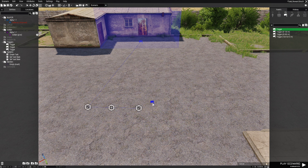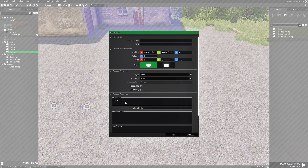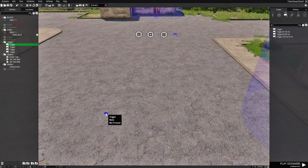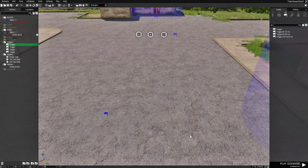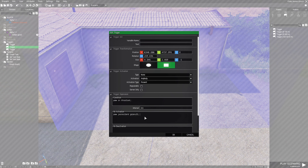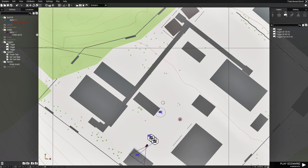Place another trigger of no size. Sync that trigger to the Failed task state. Edit the trigger and put in the condition: alive pow; Finally go back to the area trigger with the vehicle spawn code, copy the existing On Activation code with Ctrl+C. Delete that trigger. Go back to the area trigger, edit it, and paste the code into the On Activation box after the existing code using Ctrl+V. Hit OK.